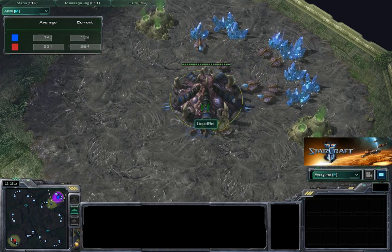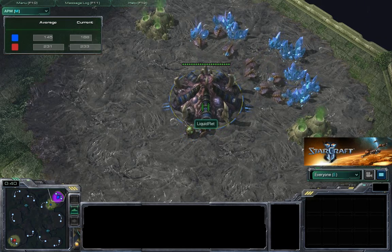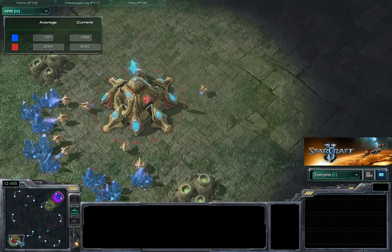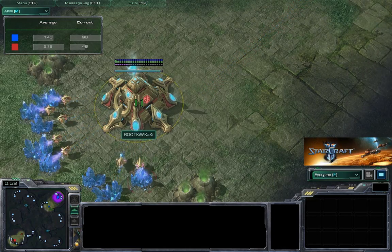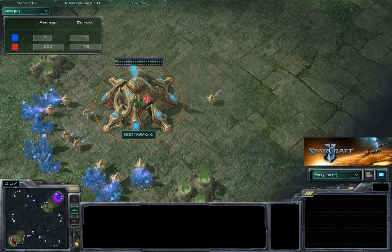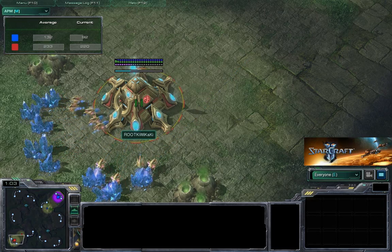This is another face-off between Liquid Ret, the Blue Zerg. Ret is a Dutch player, like I already mentioned, an old Broodwar veteran, and he's facing against the Red Protoss, Kiwikaki, member of Root Gaming team, a very good Protoss player. He's a Canadian, plays on the North American servers, and I like his style because he tends to be very aggressive in his play.